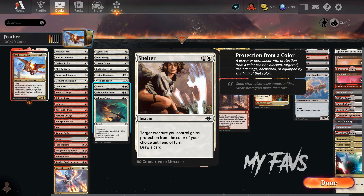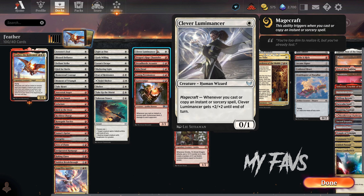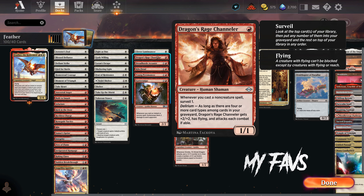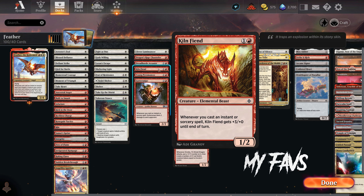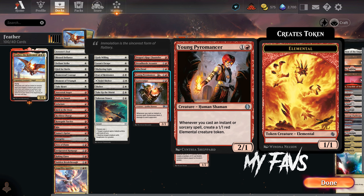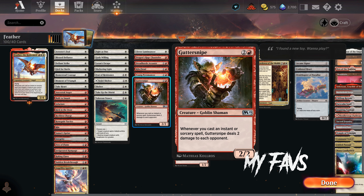Section 3: My favorite other creatures. Clever Lumimancer on turn 1 can be a win-con on its own. Dragon's Rage Channeler can become a big flyer but also filters our draws. Dreadheart Arcanist allows us to use any instant or sorcery that ends up in the graveyard, perhaps thanks to DRC. Killfin gets +3/+0 with every spell we cast — insane. Young Pyromancer to go wide with tokens if we need to, and Guttersnipe for the extra shock every time we cast a spell.